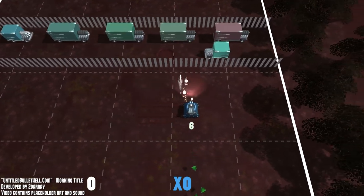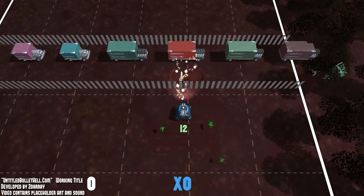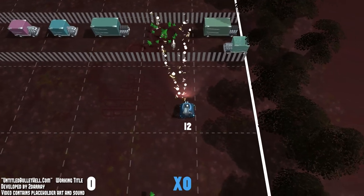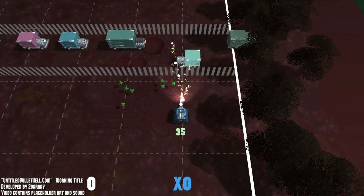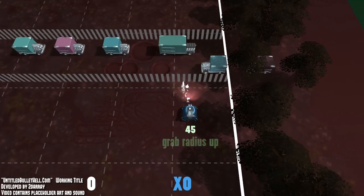Now to use that rocket, he has to get some resources, so he's going to shoot some of these helpless trucks which are going by. The little green things popping out are like money — we're calling those cookies. I might change the name of that, but we might just leave it as cookies, money, coins.